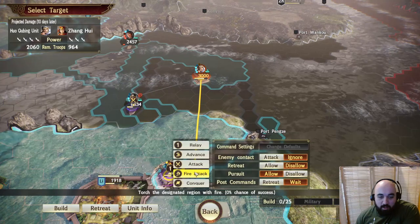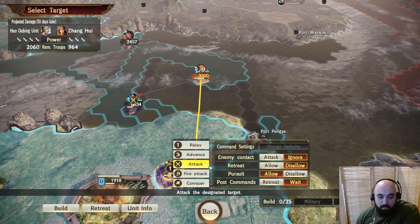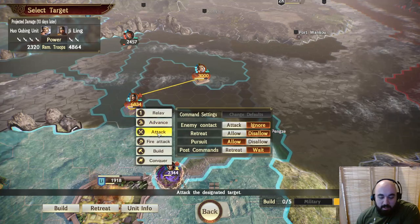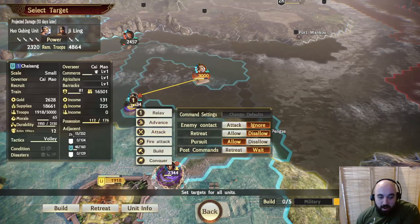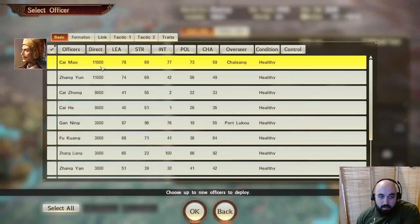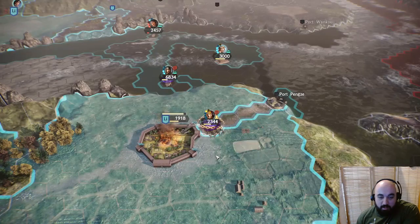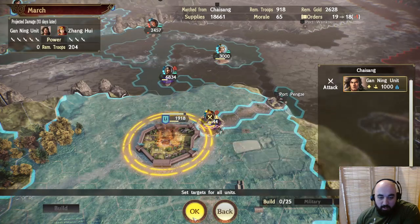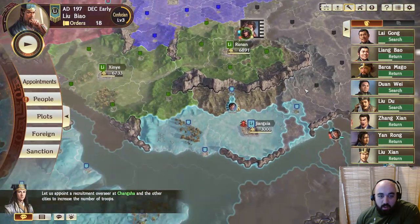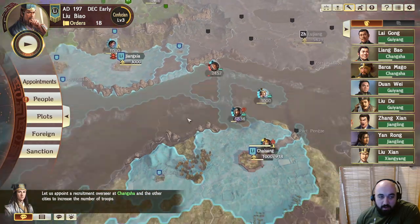Since we've cut the supply line, we're going to go in for the kill on her. Maybe we do this — have someone come out from here to attack her. It's a little bit risky but I think it works. We'll send out Gan Ning with arrow formation, and his secondary orders will be to retreat. This is our strategy for handling this battle. It looks like they haven't sent out any new units, so I think we're going to be able to stave off this attack.